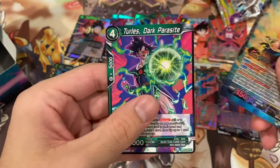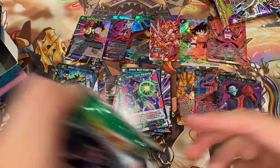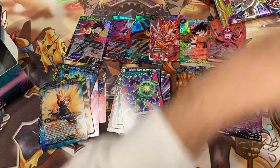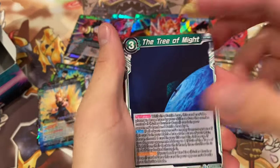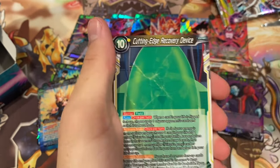Gogeta, Fateful Fusion. Is this double-sided? No, it's not. Very cool. And then Turtles — I have no idea what it's actually called, so I'm trying my best. Bulma, Varos, Tree of Might, Krillin, Gohan, Goten, Jineppa.